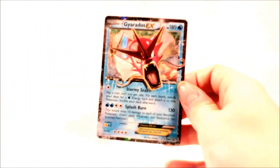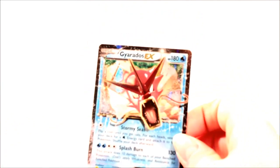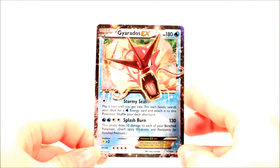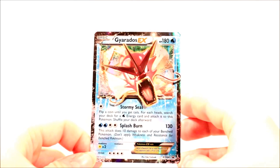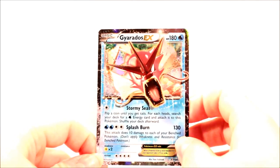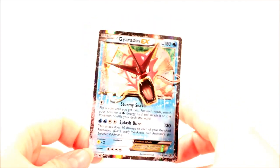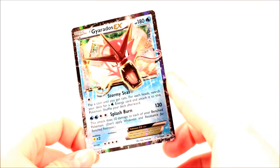It's a reprint of the Gyarados from Breakpoint — just a different artwork. So you've got Gyarados EX Stormy Seas there. Flip a coin until you get tails — for each head, search your deck for a Water Energy card and attach it to this Pokemon. Which is quite helpful because Splash Burn for 130 just takes four energy to do. But this is XY Promo 106.